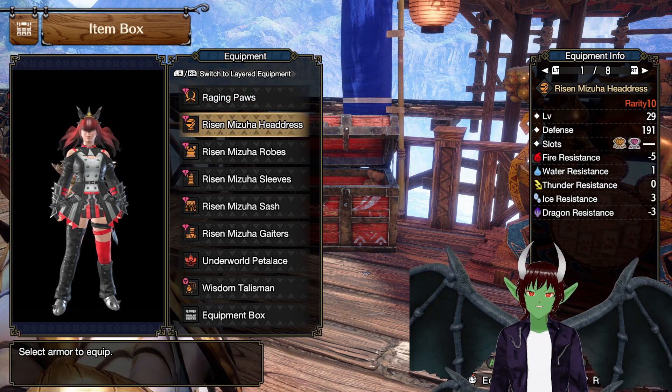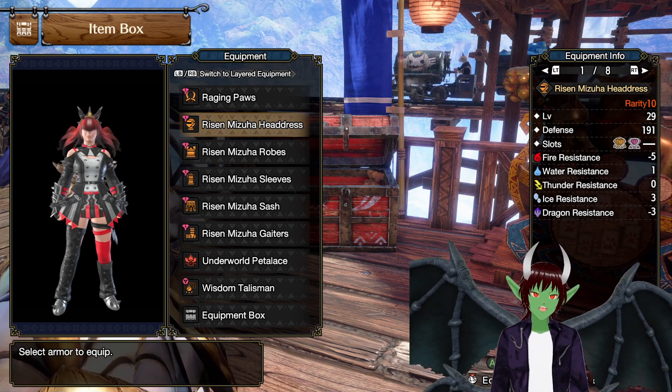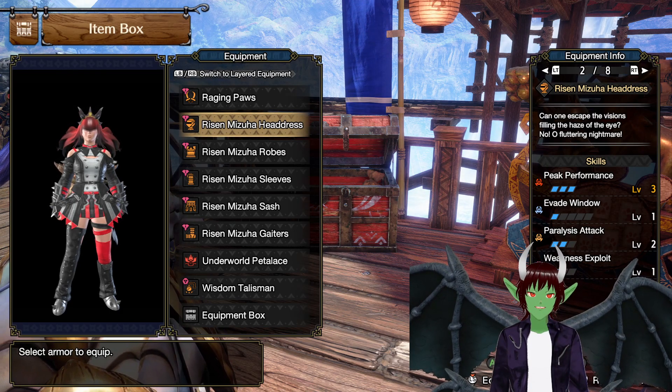We're going to be using the Risen Mizuha Armor for this build, because it is probably the best thing that you can use for status effects. We're going to be using the Risen Mizuha Headdress. This will give us Peak Performance level 3. Everything else is gemmed in.